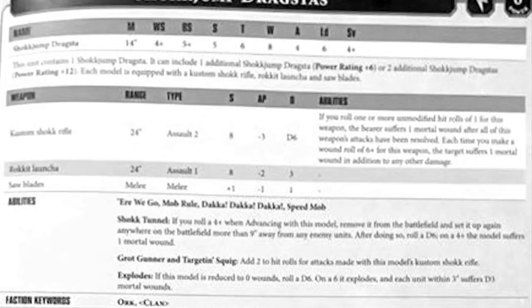It also has a Rocket Launcher: 24-inch range, Strength 8, AP minus 2, damage 3. And Sawblades in melee: Strength 1, AP minus 1, damage 1. The abilities are Dakka Dakka Dakka, Mob Rule, and Speedmob.